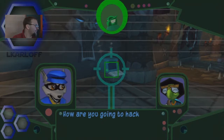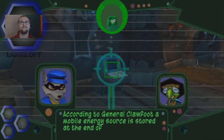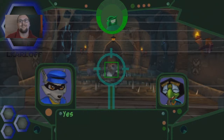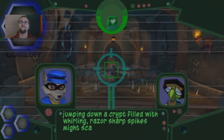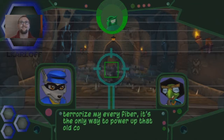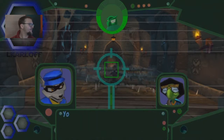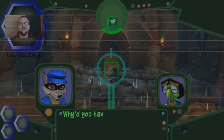How are you going to hack the computers down there when they've got no power? According to Gentle Clawfoot, mobile energy sources stored at the end of this hallway. Hallway is a pretty kind term for what looks to me like a complex medieval gauntlet of death. While the idea of jumping down a crib filled with whirly razor-sharp spikes might scare me - in fact, terrorized by every fiber - it's the only way to power up that old computer at the re-education tower. Without that thing online, we'll never get in the clockwork eyes or free Carmelita. Just make sure those traps don't rip you into a hundred little turtle pieces. Why'd you have to say that?